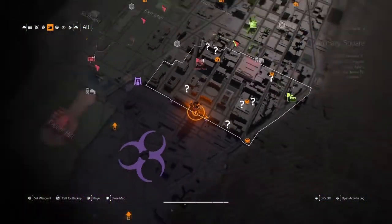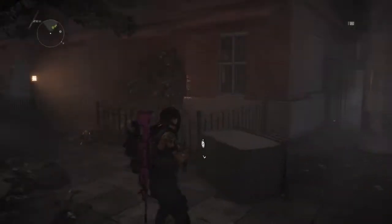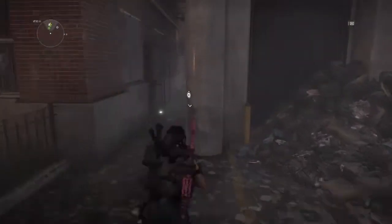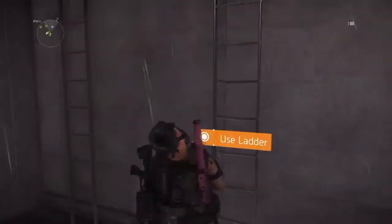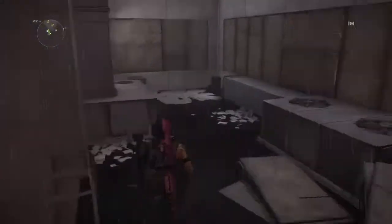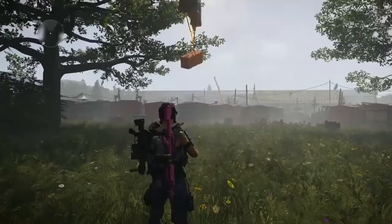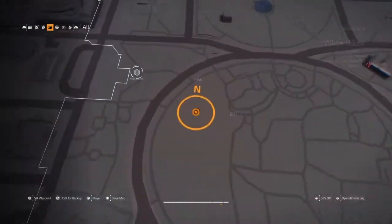The next one — you can use this DZ as a spawn or starting point. Look for this fence here, climb up the ladder, go through this door — it's unlocked so you can just open it. Then look up and see your crate hanging up there.